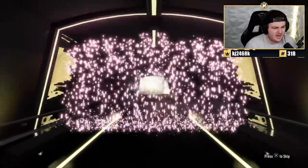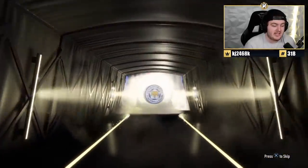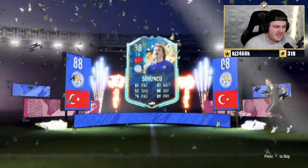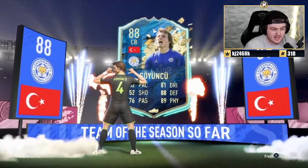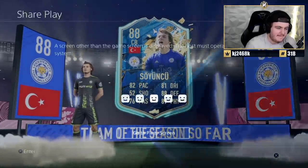I like how the flare's pink. And it's Soyuncu — our first non-English TOTS is going to be Soyuncu. I think it's joint lowest, right? At least it's not Dean Henderson. That's all I will say. At least this card is actually usable to some people, but yeah, unfortunate.